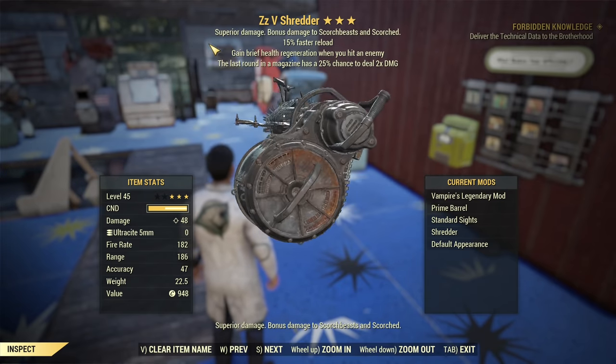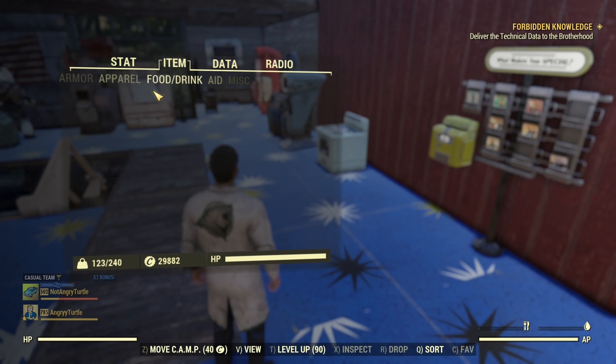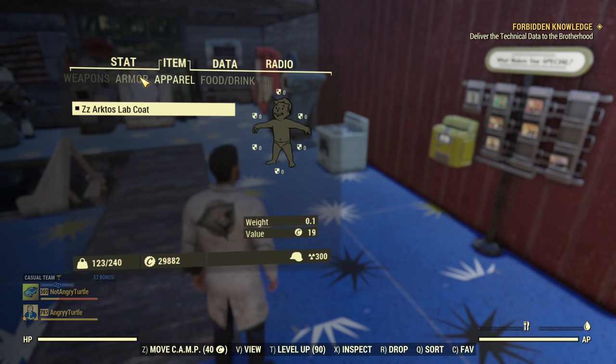About armor, we only use power armor. Under apparel I just have any outfit. Food and drink — we don't need any; the bars can be exhausted, the penalty was removed. Under aid we have nothing because we don't need anything. That's what makes this build lazy — no aid, no food, no drink required.